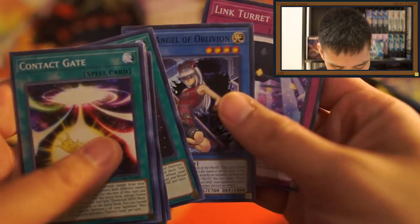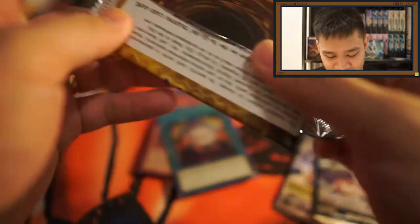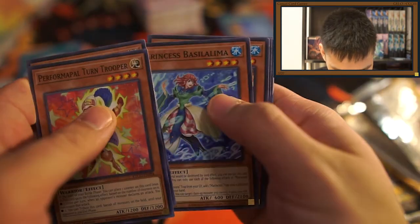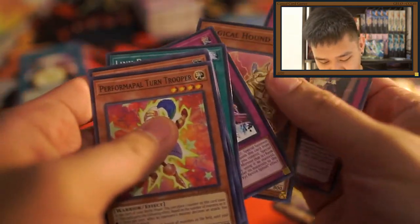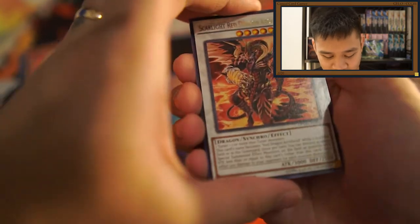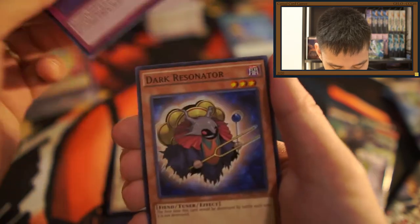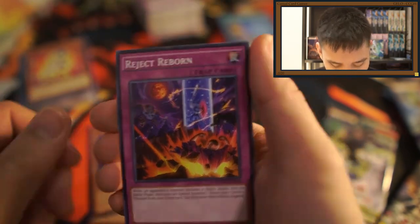I did ask for more than just supers. Alright let's get into this Eternity Code pack — I have no idea what to expect. Eye Contact of course. Eternity Code never ceases to disappoint me; everyone else feels amazing with that set except me. But oh — we got Scarlight Red Dragon Archfiend! Nice. Cypher Spectrum, Dark Resonator, Mirror Resonator, and Reject Reborn. The Scarlight is cool!